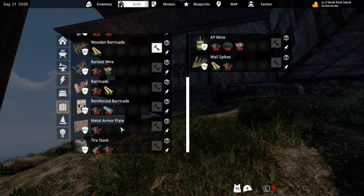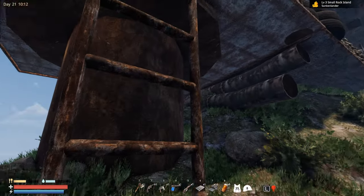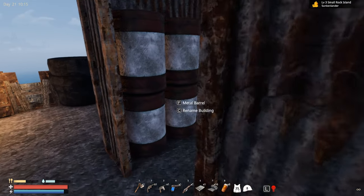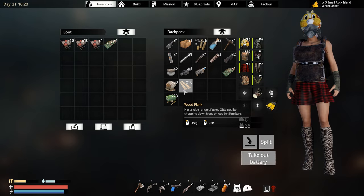The fiber wire also requires components. There are a lot of changes and I'm not sure what to build. Let me check how many components I have - I need to build a lot of walls. I only have 20 components, which is definitely not enough.